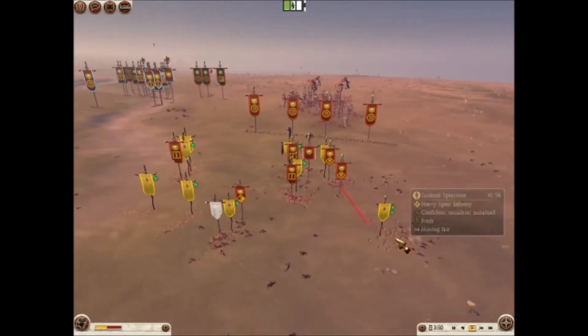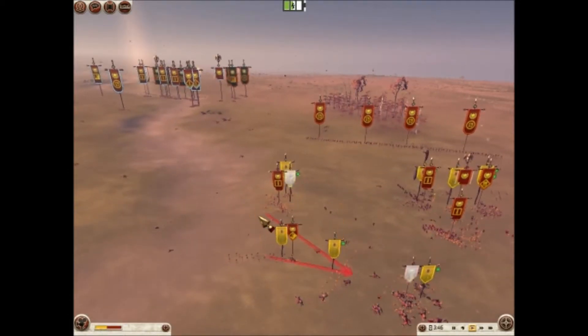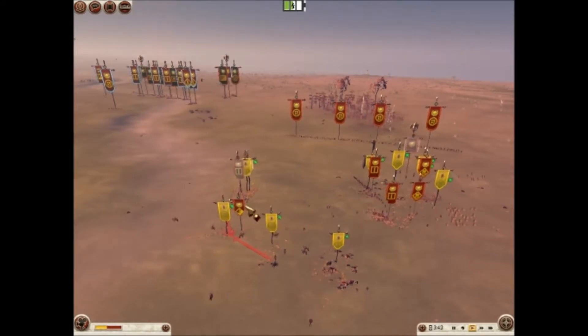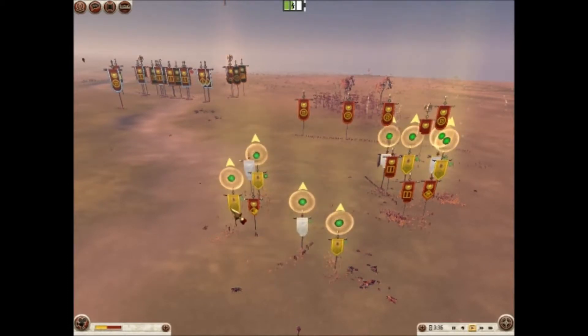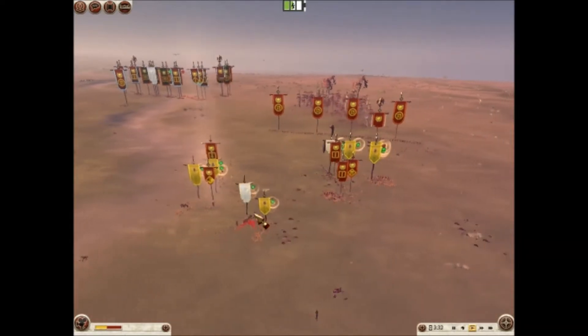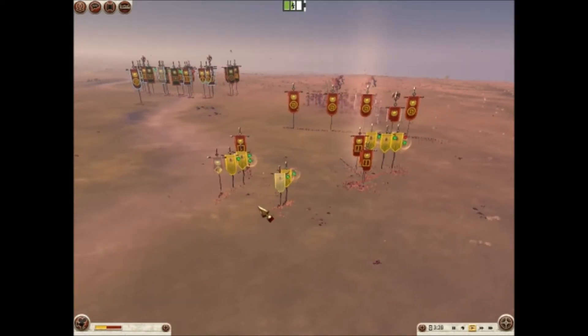His Auxiliary Cav again pulling through my Lusitani Spearmen, taking heavy casualties due to the current state of the game via the pull-through method. It's just not going to bode well for his Cavalry, especially going through Lusitani Spearmen. Luckily, I do manage to wrap up his Auxiliary Cav, but they do quite a decent amount of damage to my Blerix Slingers, basically routing them from the field.